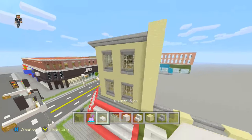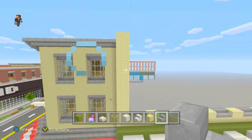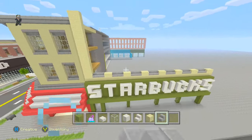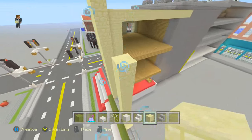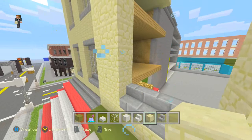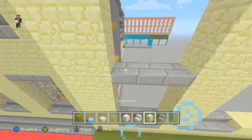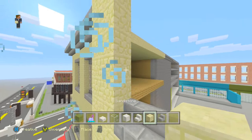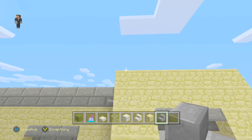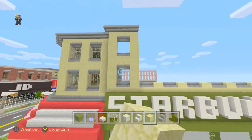This actually works out perfectly surprisingly. All we need to do now is build up the windows as we've done here and add the little overhang on the top. Bring all the pillars up to the same height, leave a three-high block gap, add the underneath stairs: one, two, three, two block buffer, then three blocks again. On the top layer add your stone brick stairs underneath for that final design detail, wrap it around, and fill in the windows carrying this design all the way along.